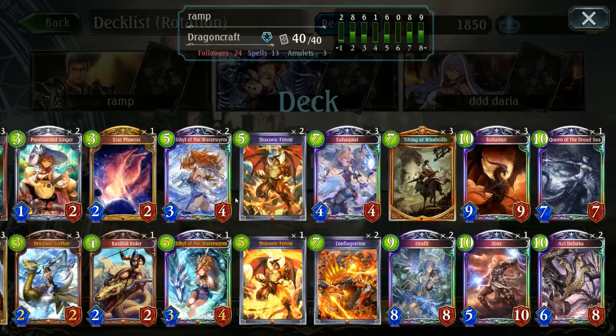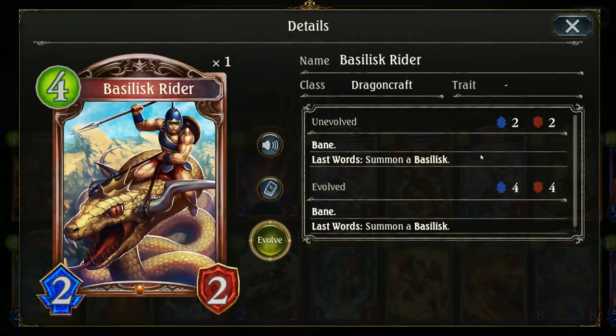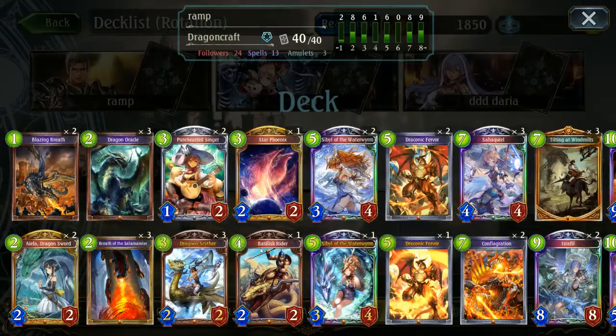With that being the main focus of the deck, we are taking in a single Basilisk Greater. Why Basilisk Greater? Because having an extra single beam that is an extra body is really solid, especially if you don't have anything else to curve out on for. And a single Star Phoenix because Star Phoenix has infinite value when it comes to these spells, which we are running a couple of, so we can get some really nice value out of it.